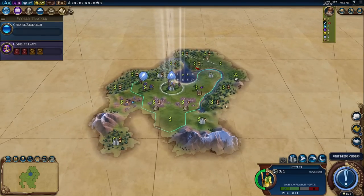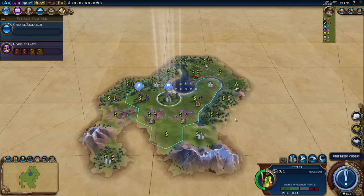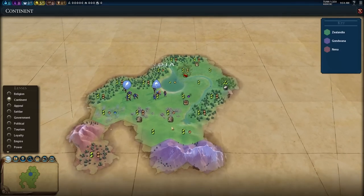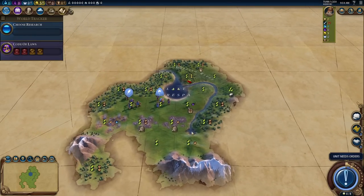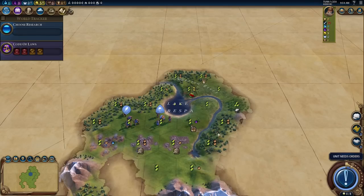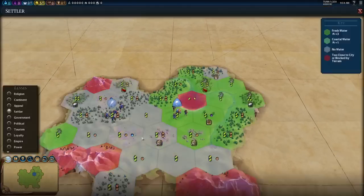Let's look at our spawn. We actually have eight era score upon spawning in - we were the first to see two continents. Those continents are down to our south, so we've got a triple continent split, which is great. Continents are always nice because that's how luxury resources are distributed. There are normally four luxuries per continent, and luxuries help you get amenities which give modifiers to your yields. If you can be ecstatic - the highest happiness level - you get an extra 20% boost to all yields. Having lots of luxuries makes that easier.